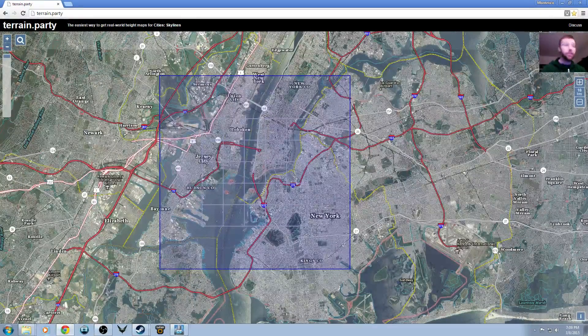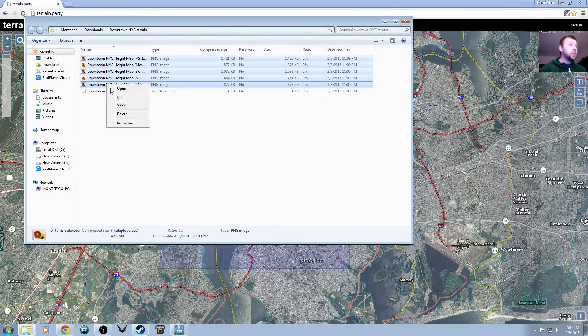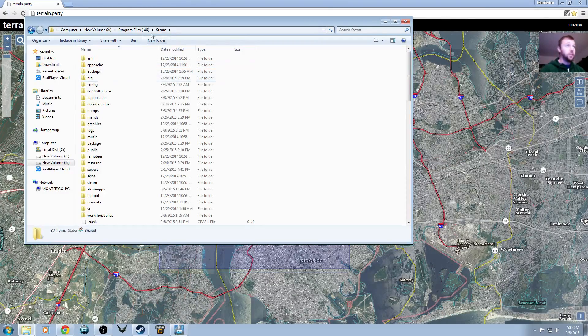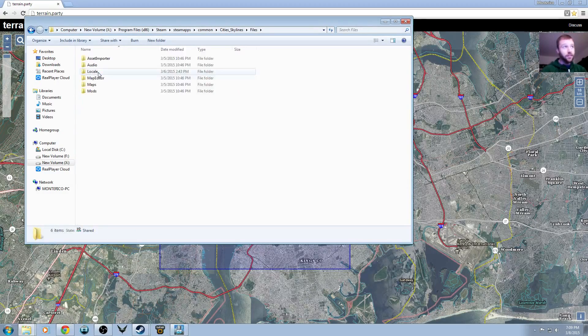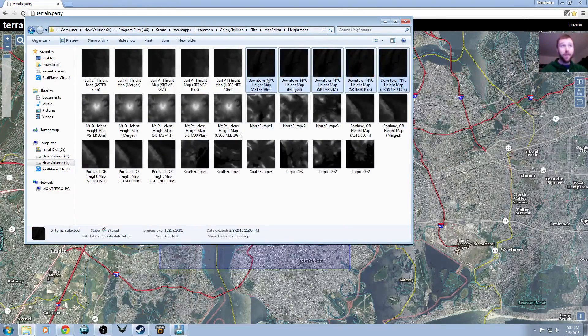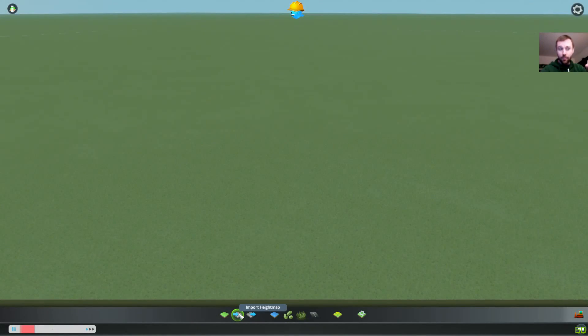So we've grabbed them, we've got them out of the zip — copy these. Now find your Steam folder. Usually it's on your C drive, but mine is on my X drive. Go to Program Files, then Steam, then SteamApps, then Common — that's where all your games are. Go into Cities: Skylines, then Files, then Map Editor, then Height Maps. Right-click and paste those maps — 'Downtown New York City heightmap.' Close this and go back to the game.